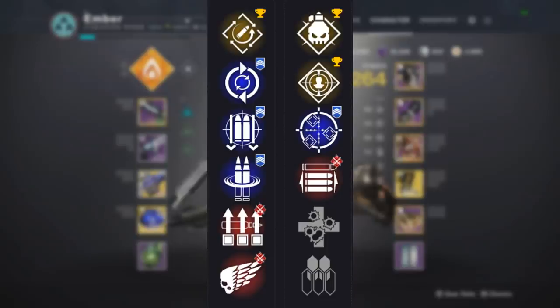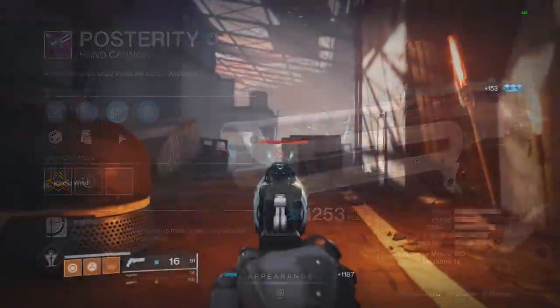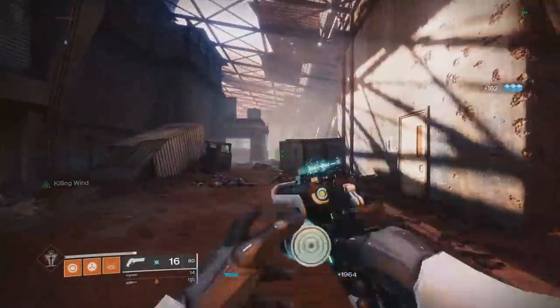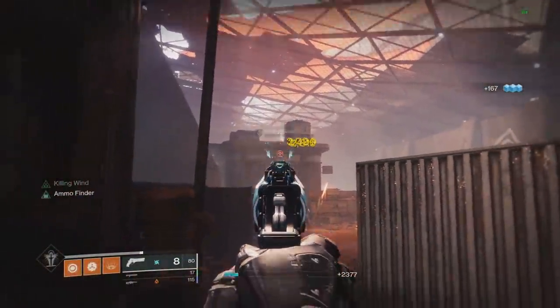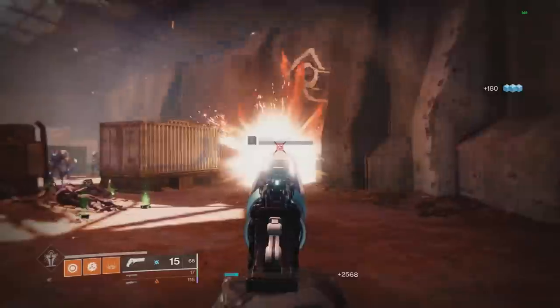Starting with the left column, the one I want to mention first is Killing Wind. Final blows grant increased mobility, weapon range, and handling for a short duration. This perk will pretty much be up at all times on a primary. The range increase isn't that much — it's roughly 1 meter — which won't make or break the range on this weapon, but it is noticeable and better than nothing. So if you're not a person that needs a reload perk and you run a hand cannon loader pretty much all the time, this is a pretty solid pick.